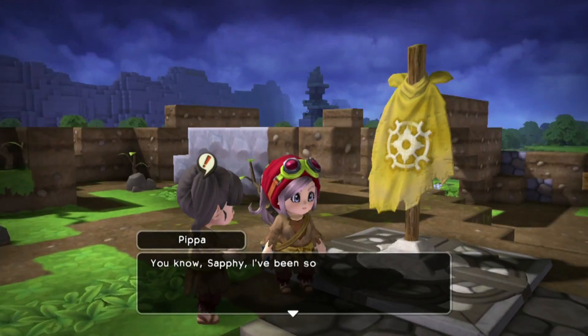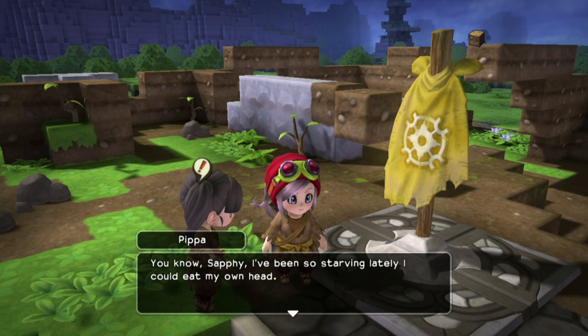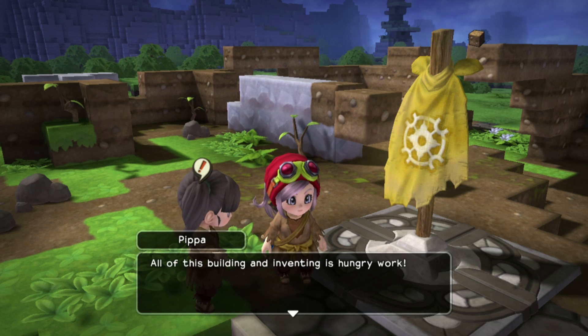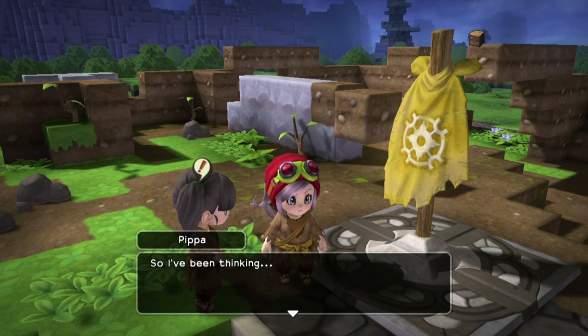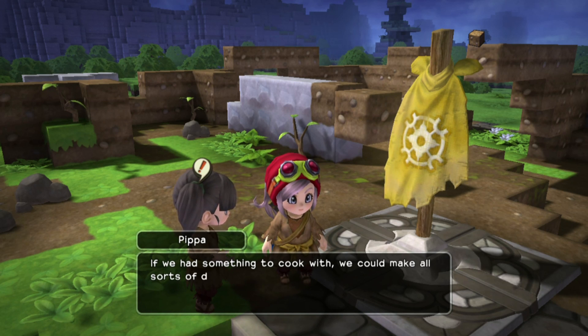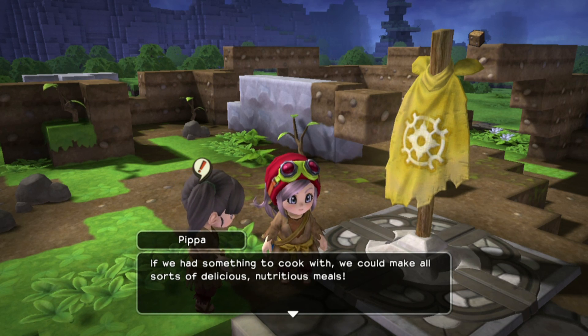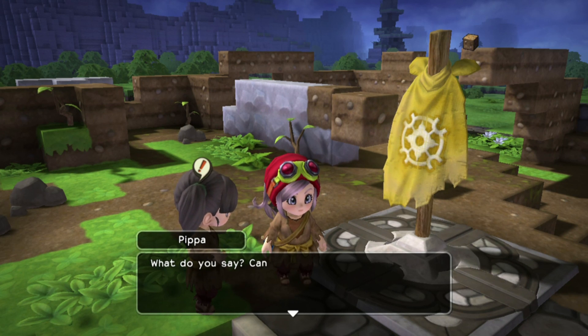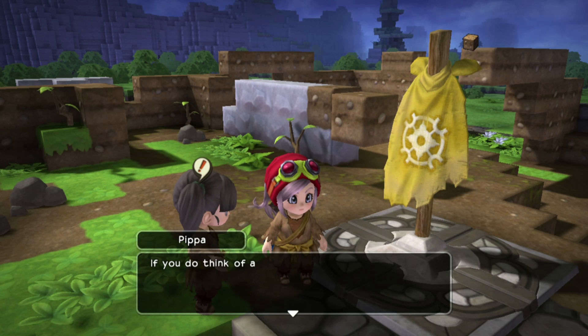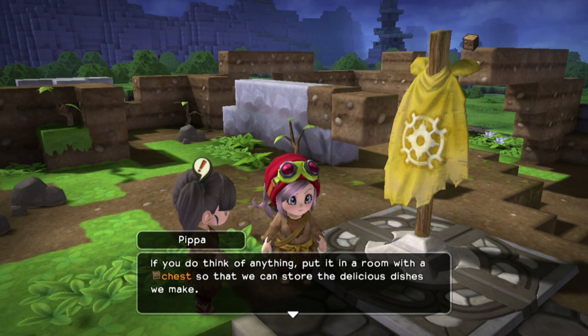What you got? She says she's been so starving lately she could eat her own head. All of this building and inventing is hungry work. So she's been thinking — if we had something to cook with, we could make all sorts of delicious, nutritious meals. If you do think of anything, put it in a room with a chest so we can store the delicious dishes we make.